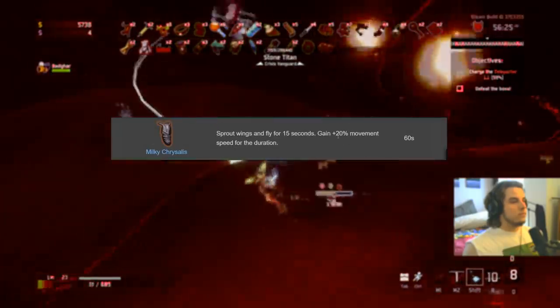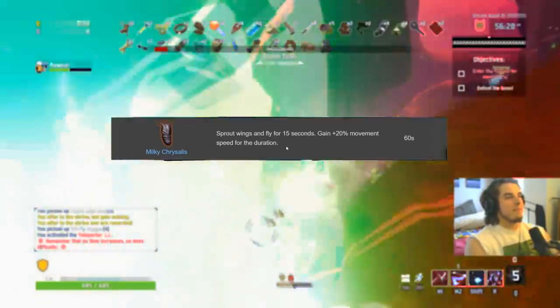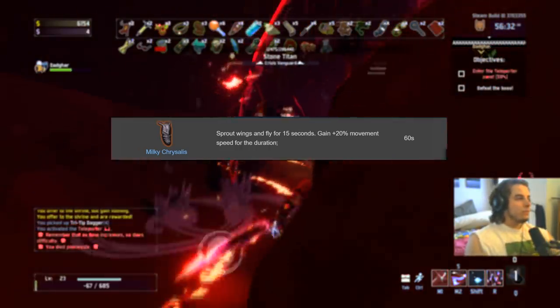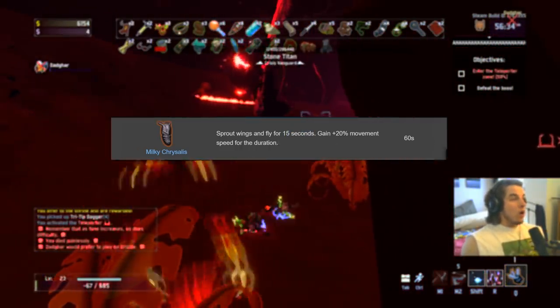Milky Chrysalis gets a C. It lets you fly and gives some movement speed. I don't personally use it, but I've seen people use it very well. Free mobility for 15 seconds — not bad. C.